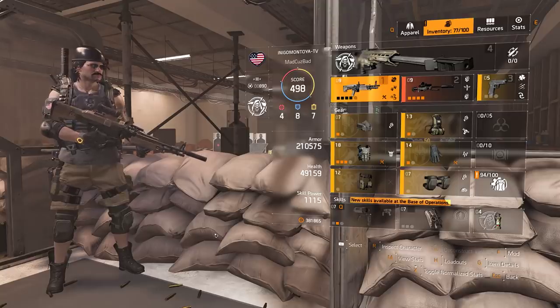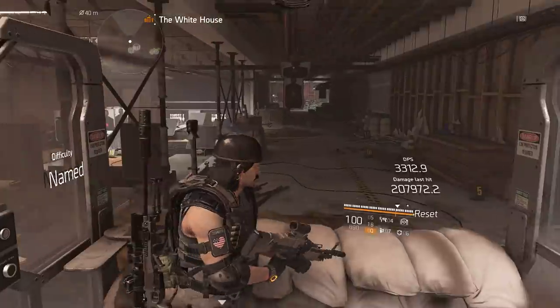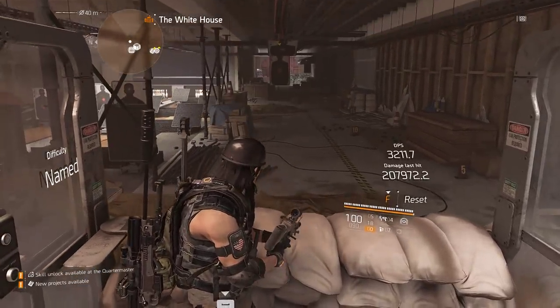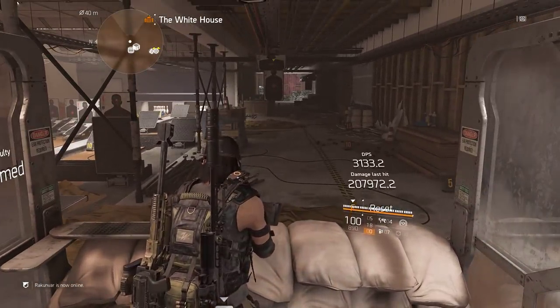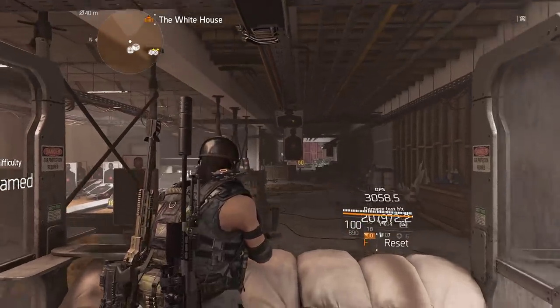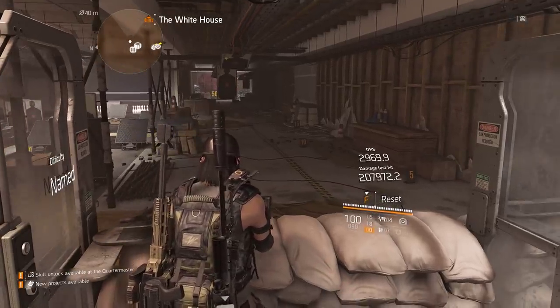So if you've got gear now and you want to prep, check this out, maybe put it together — it hits really hard. I just hit 207,000. This is a non-crit to an elite. 207,000 damage, and I will demonstrate it after I go over all the stuff. 207,000 headshot — that is pretty crazy.